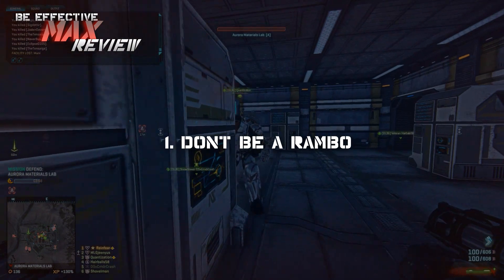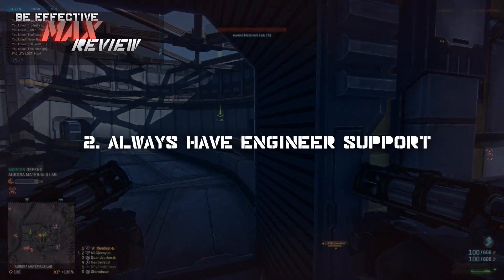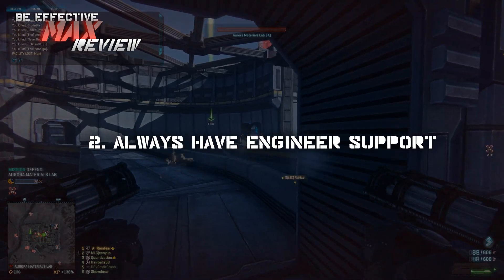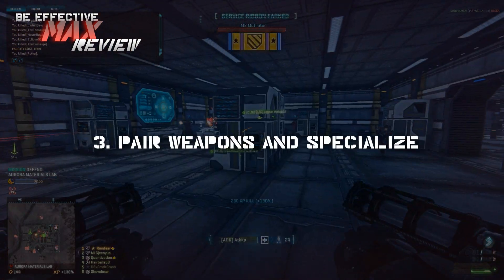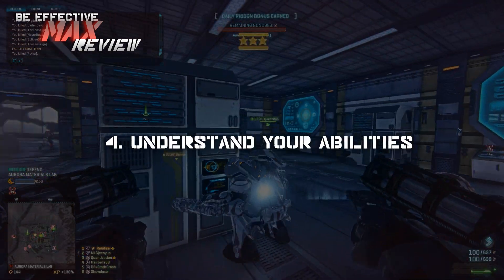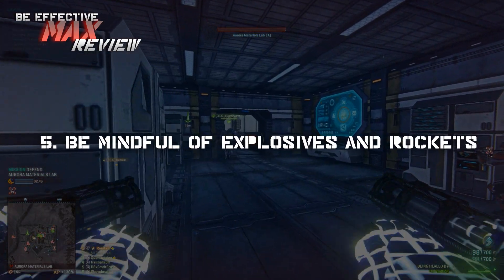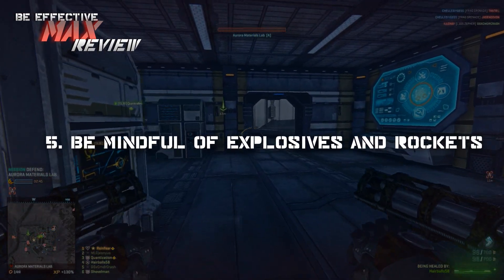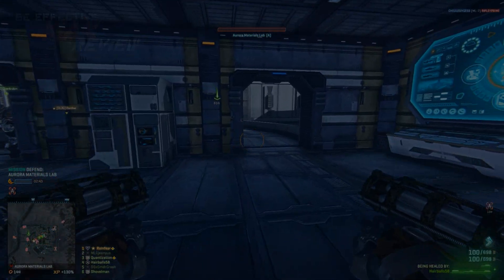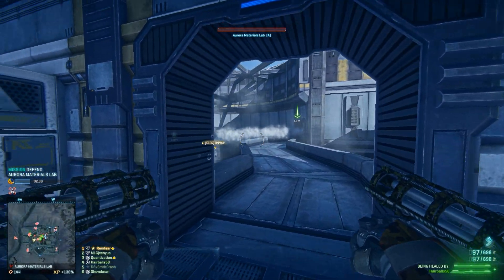So let's review. Don't be a Rambo — you will die. Always have engineer support or you will die. Always pair weapons and specialize. Understand your abilities or you definitely will die. Be mindful of explosives and rockets — this one will kill you too. If you can follow these easy steps listed in the video, you're on your way to becoming an effective MAX.